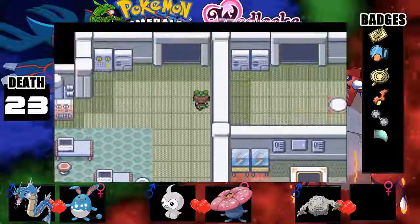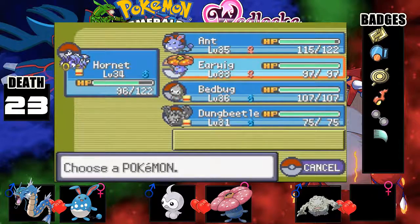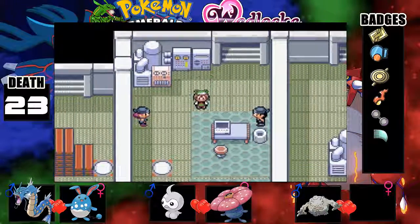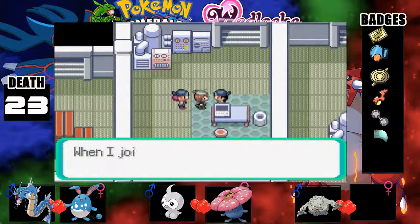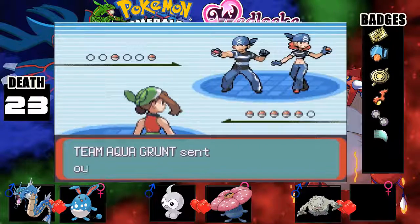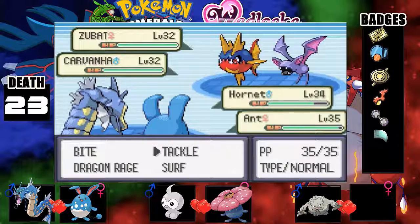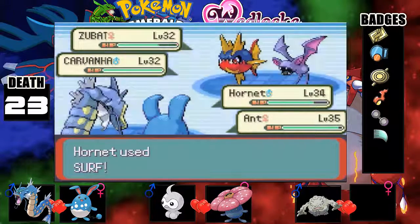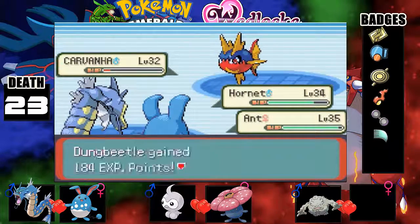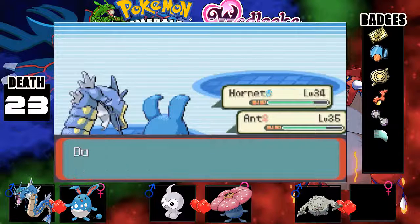If we get into that room, we could even get an Electrike or a Voltorb! If we get in there, I'll probably switch Dung Beetle to the front if we can capture one. Zubat and Carvanha again — let's just surf. Wow, that Zubat got a critical hit!